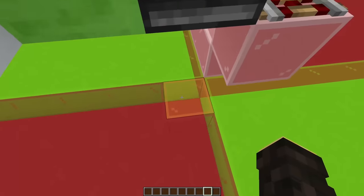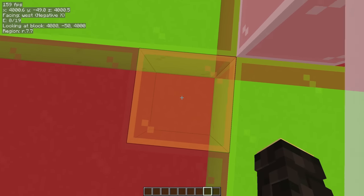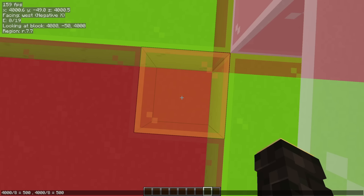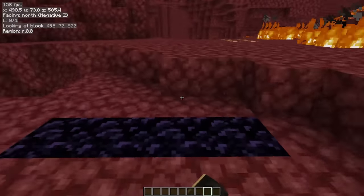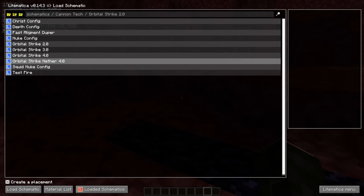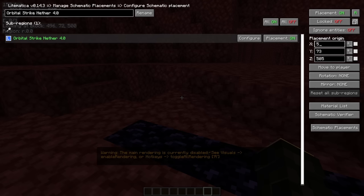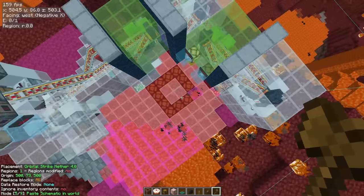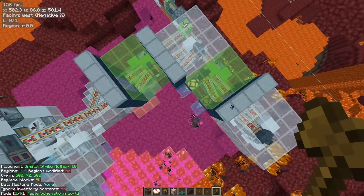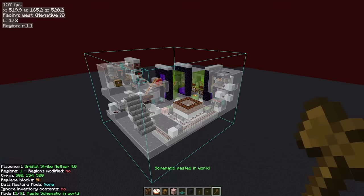Once you have built the cannon, you want to go ahead and grab the origin of the cannon, which is this orange glass block right here, and divide the X and Z coordinates by eight, which for my example gives us the coordinates 500, 500. Then if we go to the nether, you want to go ahead and load up the schematic for the orbital strike nether side and place the origin of this schematic at those coordinates that we calculated. Once you have the coordinates of the nether side aligned to the coordinates of the overworld side, you can build it at whatever height you feel conceals it the best.